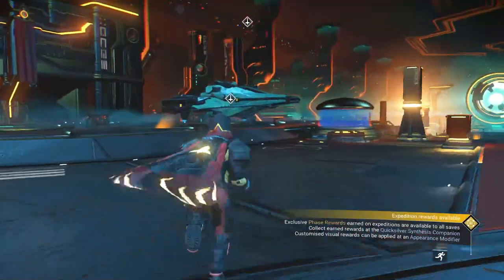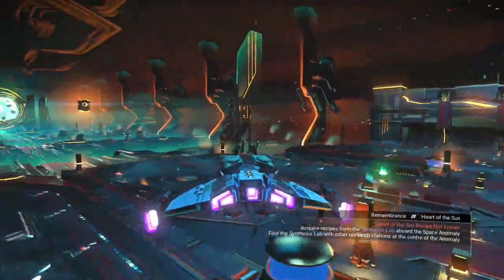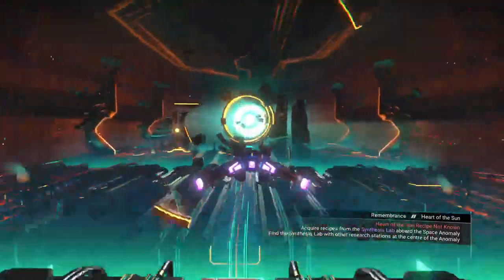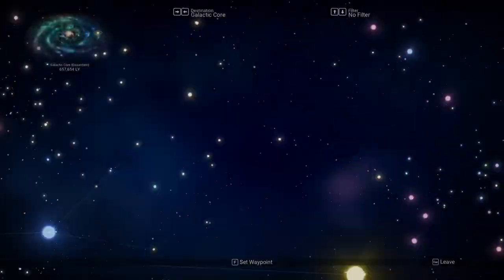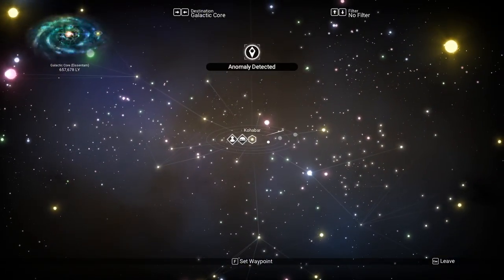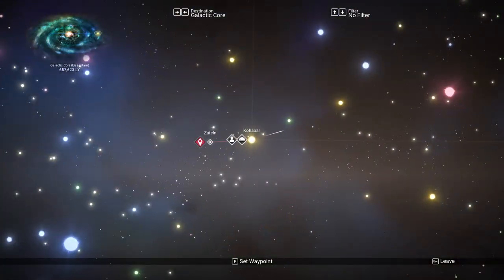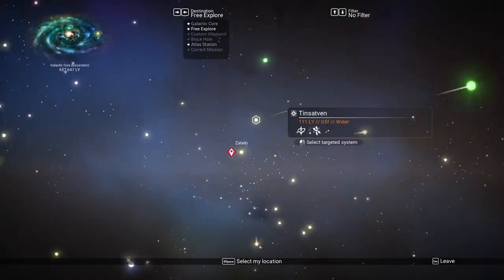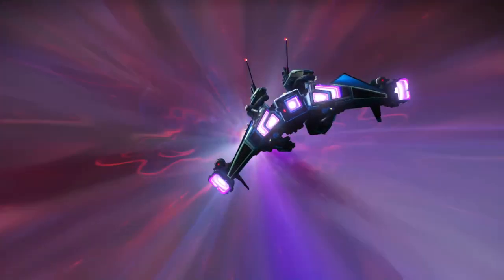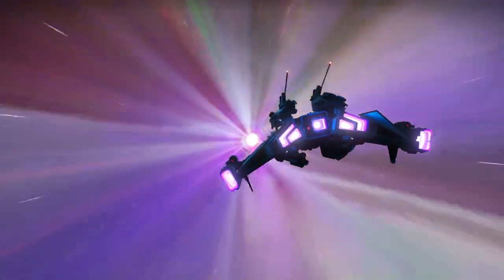So let's head over there. It's going to keep telling me to go to the synthesis lab, but I already checked it — there's nothing there. Let's look for this Atlas station. It's going to switch over — Zaitl. Oh gosh, I hate when they do that. So we're going to go ahead to this particular system. Let's see if it's a pirate system — I think it is. Yikes. Hopefully we don't get into a pirate battle, because that would be quite annoying right now. I'm not trying to do the Echoes update.